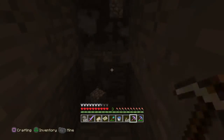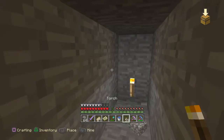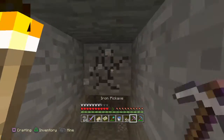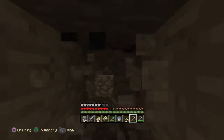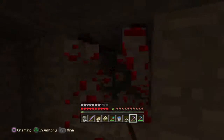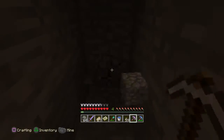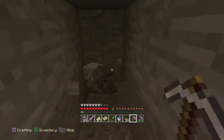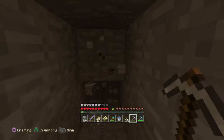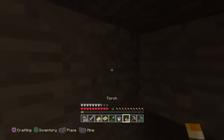For diamonds I'm going to be using the Fortune 2 pickaxe. The only thing I can use my Fortune 2 for is diamonds and emeralds — nothing else, not lapis, not redstone, not even coal. I want to limit myself on how much I use that, but if I come across diamonds and emeralds I'll pick them up as if mining normally.